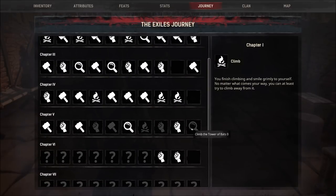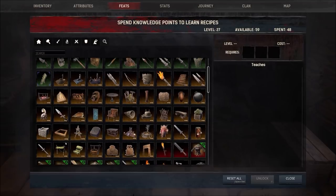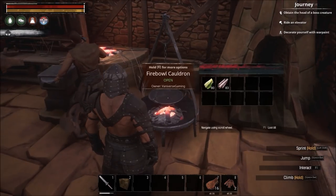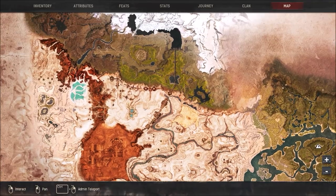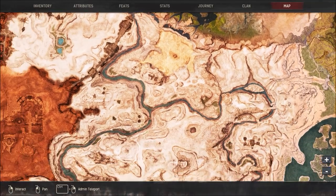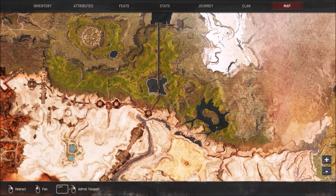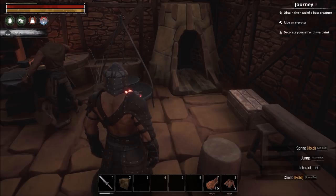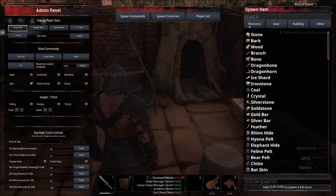Now we need to: climb the Tower of Bats, fire the trebuchet, and decorate ourselves with war paint. For the war paint: once you unlock the brush feat, you'll have the different war paints available in your cauldron. Making a brush is a pain because the only way is to have fur, and fur comes from the Frozen North. So you have to go kill some animals up there to get fur. I'm just going to spawn some fur to show you how this works. We need an inking brush.